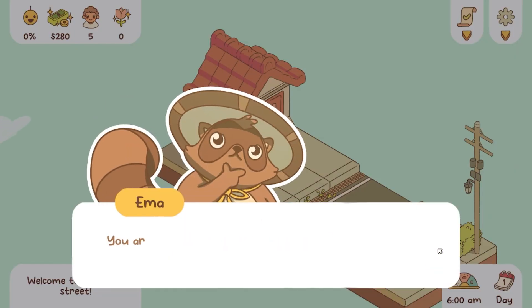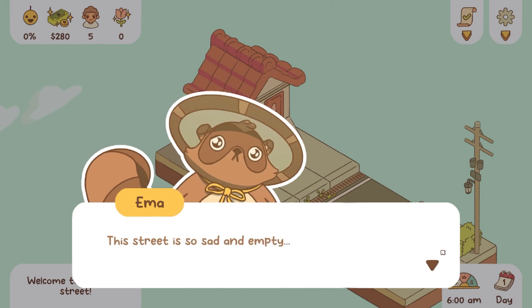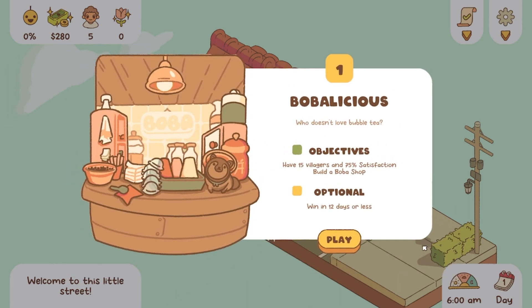Manami Lane is a game about restoring happiness and bringing the community that lives on the titular Manami Lane together. You're brought in on this journey by a tanuki who is keeping an eye on the street and wants to help make the wishes of the residents come true, all while improving their lives here.